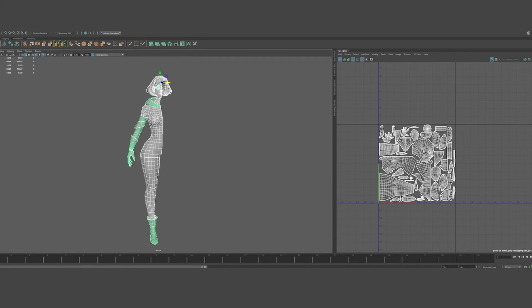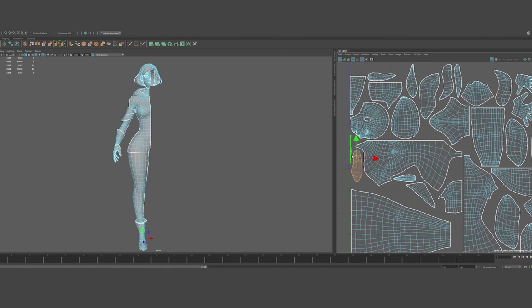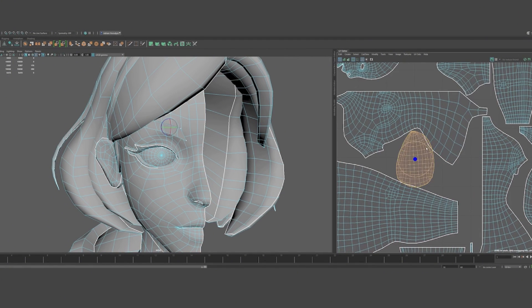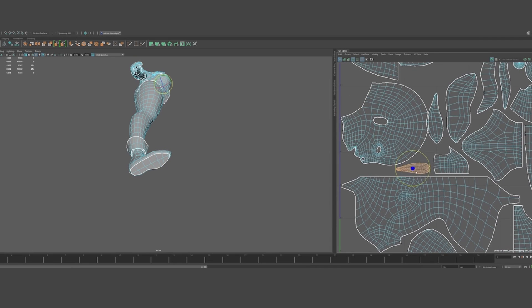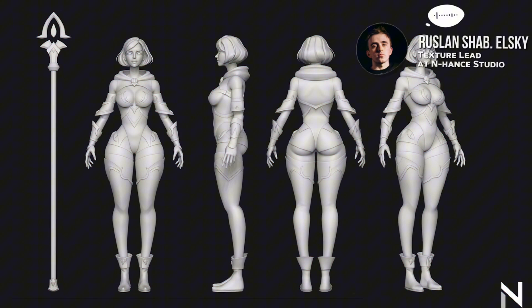Understand where you can save space and what can be smaller and what can be bigger, especially when you do hand-painted work. If you have a button on the character you can keep it pretty small because it could basically be one color. But if you have a complex armor piece or some crazy pattern, then you need to increase the size of it and keep it nice and snug inside the UV space. The key is keeping everything nicely stacked with almost no space in between the UV sheets.